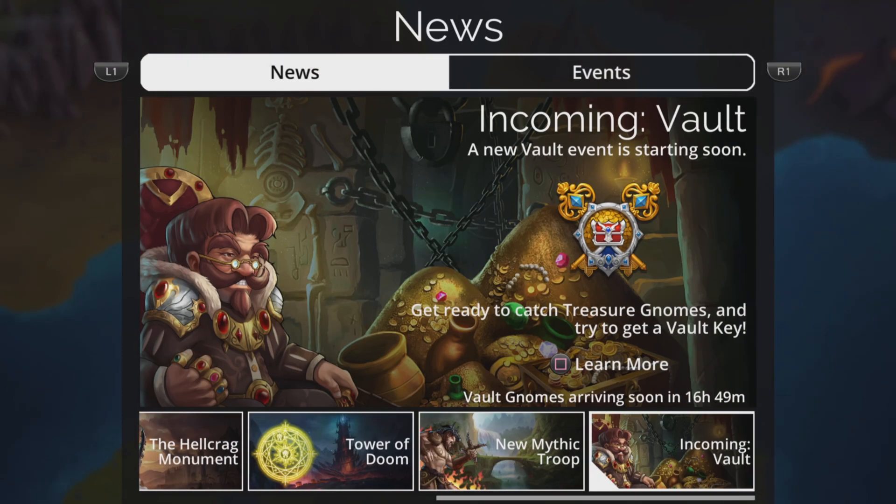How does this event work? It's basically one of the most important events in the entire game. You can get an absolute ton of amazing resources. In its most basic form, gnomes are going to come crashing randomly into your games, and every time you kill a gnome that adds towards a total. When that total is reached you earn a vault key, and vault keys contain some really good treasures.